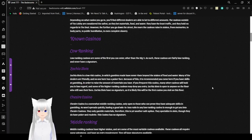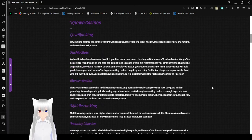Here are the known casinos, starting with the low ranking. Low ranking casinos are some of the first you can enter, other than the big three, and never have a signature. Zakiya Slots is a low-risk casino where gambles have never risen beyond the stakes of food and water. Many of the dealers are friendly, and no one here has a poker face. It is recommended you come here if you have skills at gambling in order to raise the amount of materials you have. If you win at this casino, many of the higher ranking casinos may deny you entry. Zakiya Slots is open to anyone who still owns their own lives.